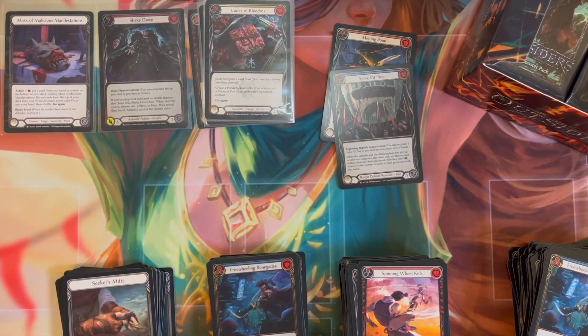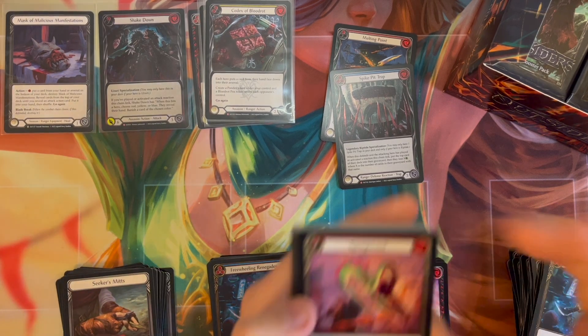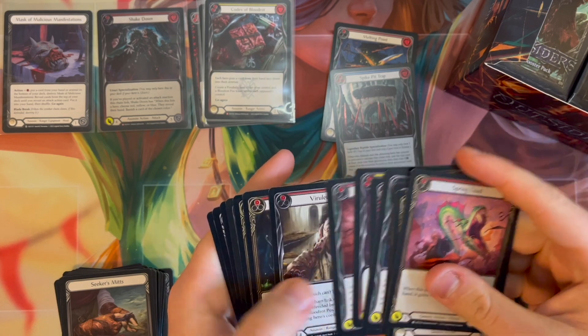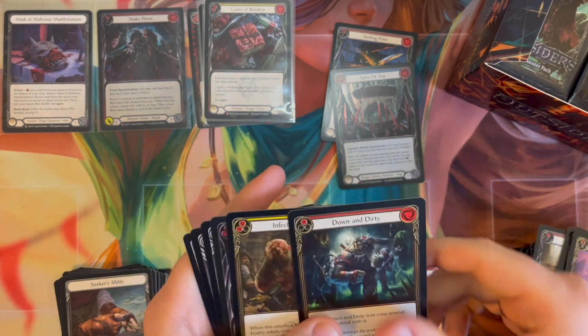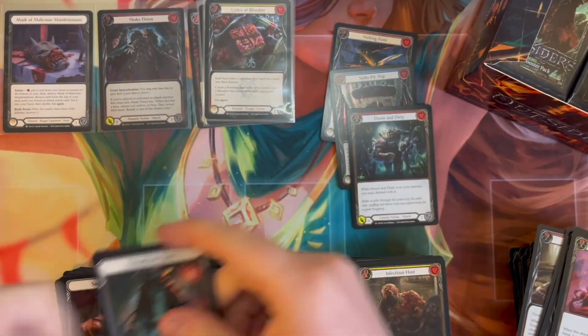The piles definitely get bigger faster than you'd think. When you're also trying to keep everything in frame, go through the cards, spot the majestics, spot the rares, and take the foils out — it does get a little crazy. We have our third majestic there: Down and Dirty.